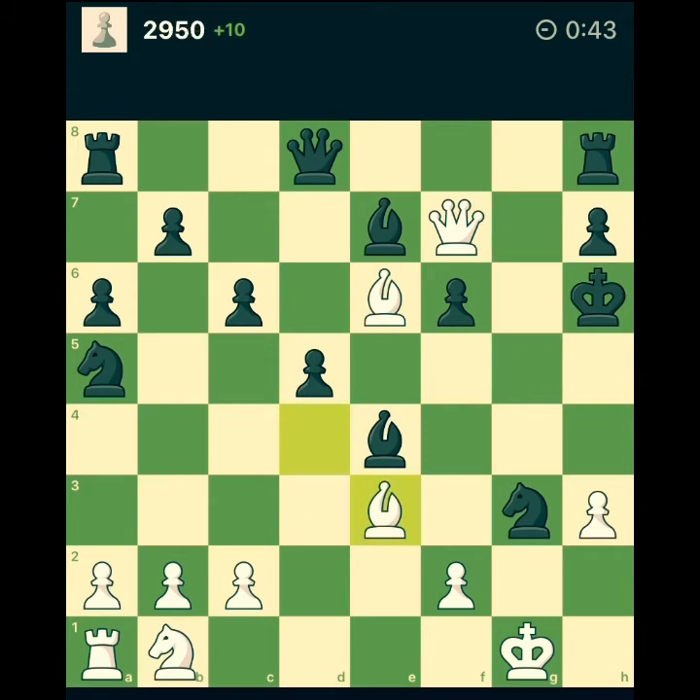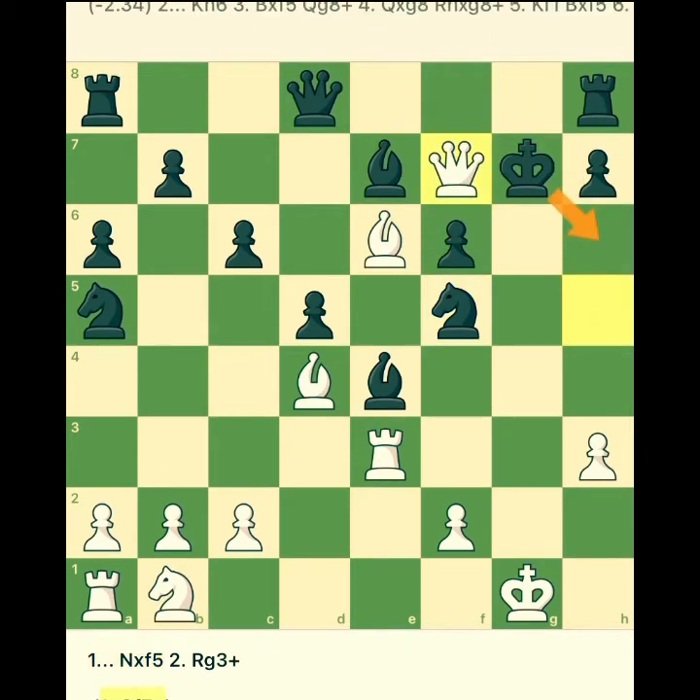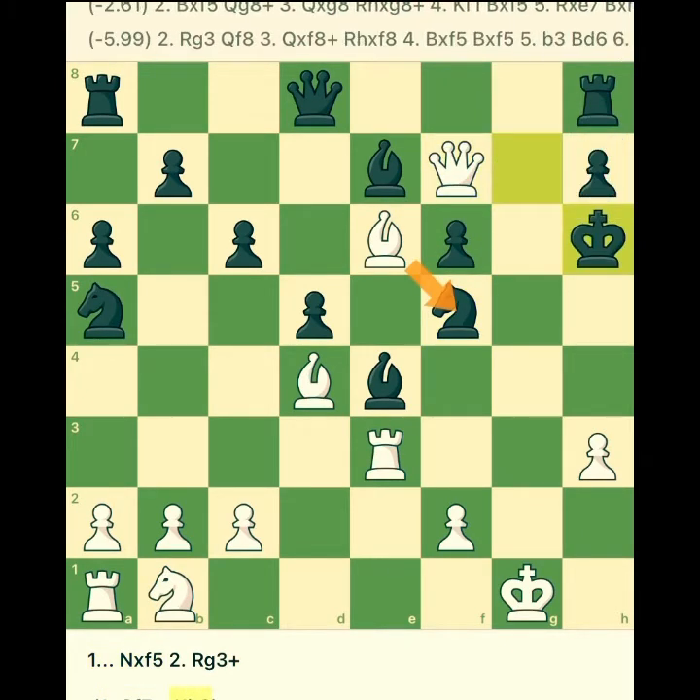For this puzzle I thought first: okay, I give a check at f7. In the first moment I saw f7, but then I noticed that the king goes to h6 and I don't have any good continuation. The only piece that could attack h6 was my bishop, but the rook was in the way. If I go there, the king goes up and then I had nothing.